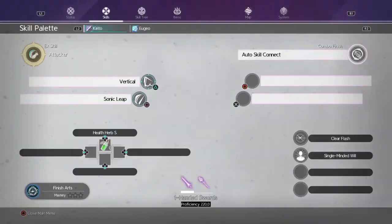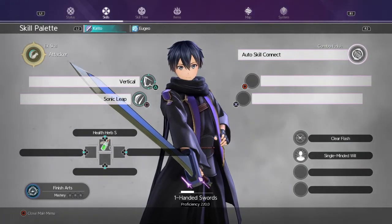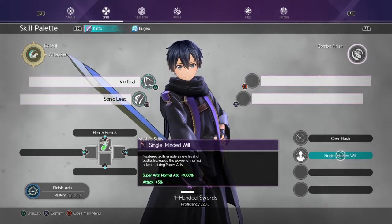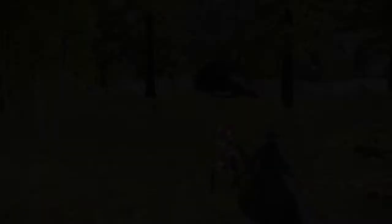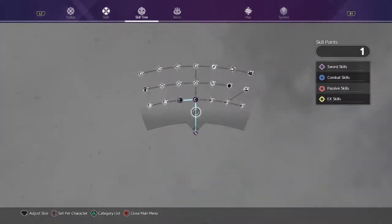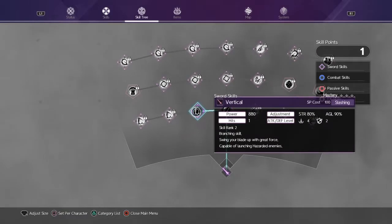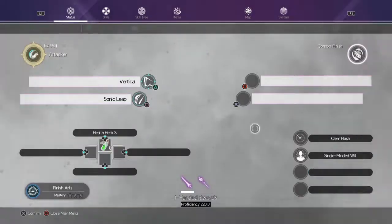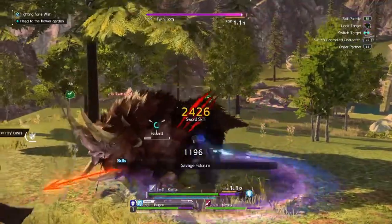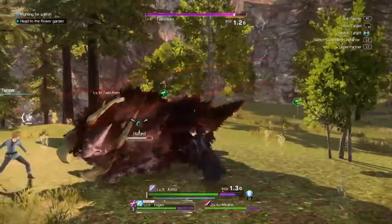The other reason you want to turn it off is because of auto skill connect — it'll change sword skills for you whenever you're just pressing square. You don't want this on because Agile Flurry and Single Minded Will don't add to your combo finish; it's just your pure normal attacks. Also, semi-auto mode will use sword skills that you don't even have. Right now for one hand I only have Sonic Leap and Vertical, but it's doing Savage Full Chrome and Vocal Strike — skills I don't even have unlocked.